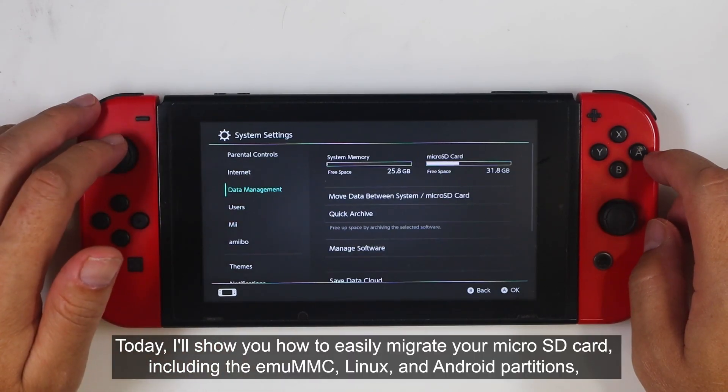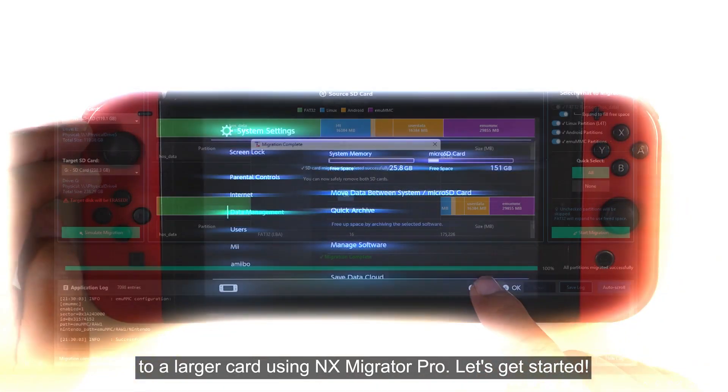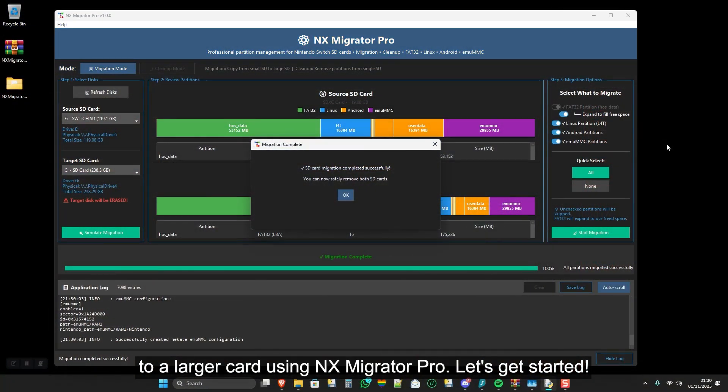Today, I'll show you how to easily migrate your microSD card, including the EmuMMC, Linux, and Android partitions to a larger card using NX Migrator Pro. Let's get started.